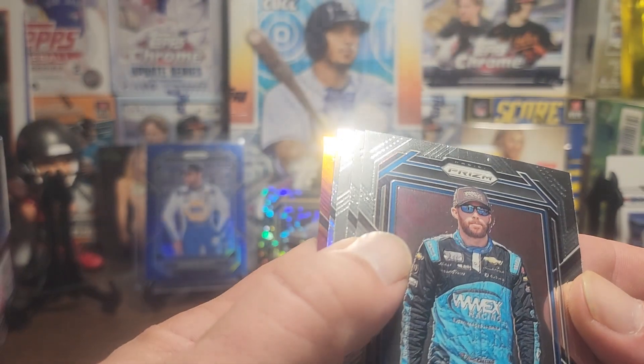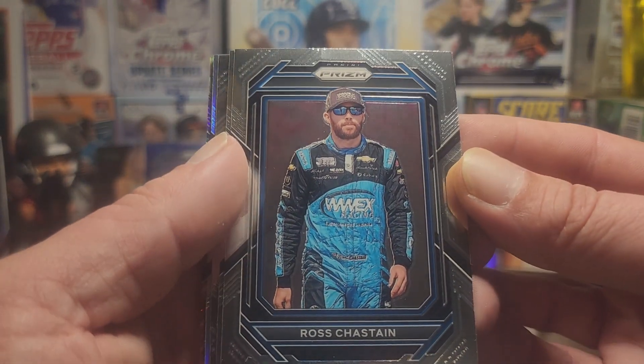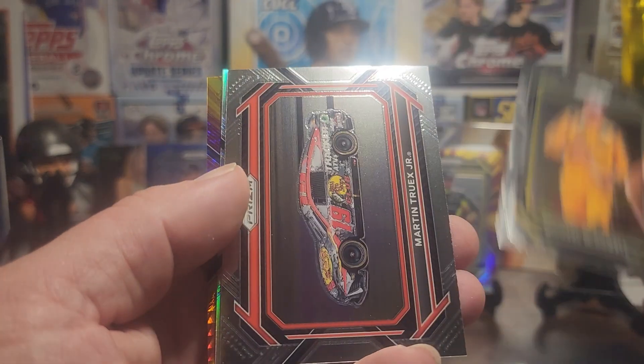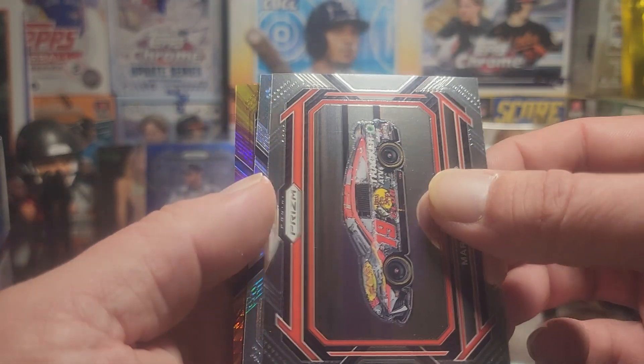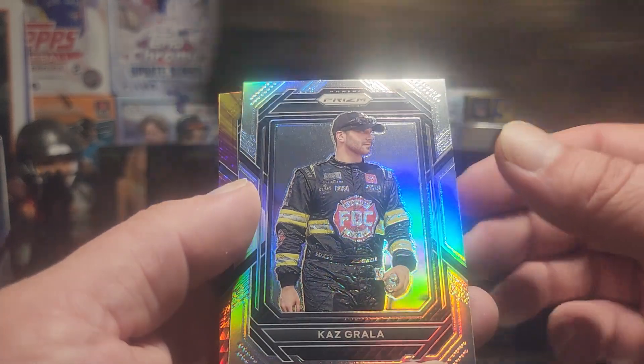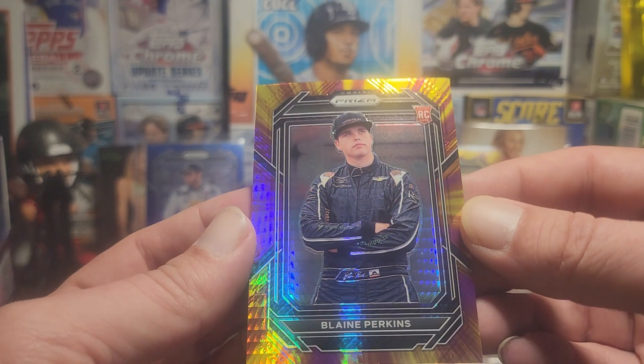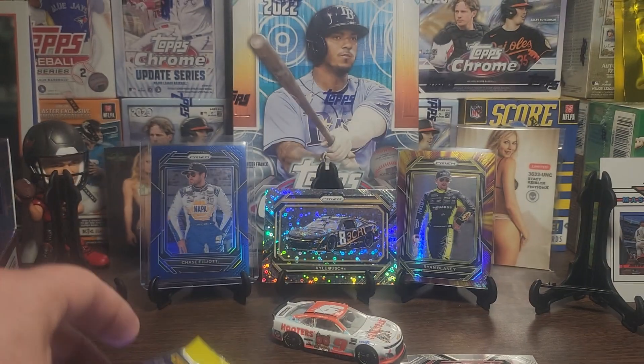Alright, so we got some color in every pack — this is great. Ross Chastain, Michael McDowell, Martin Truex. Our silver is gonna be Kaz Grala, and then a Blaine Perkins rookie, yellow and purple.